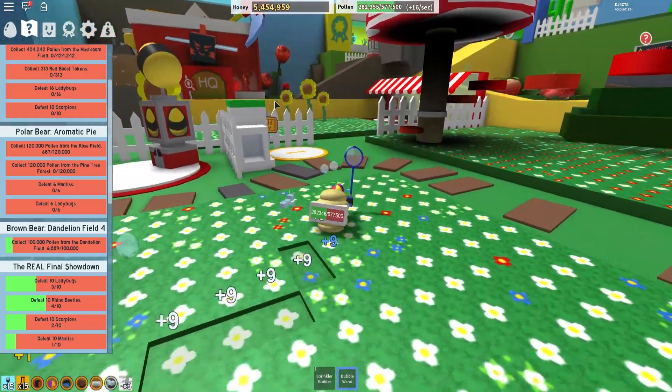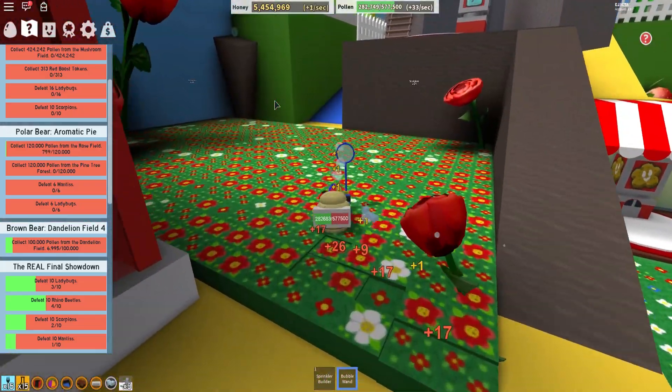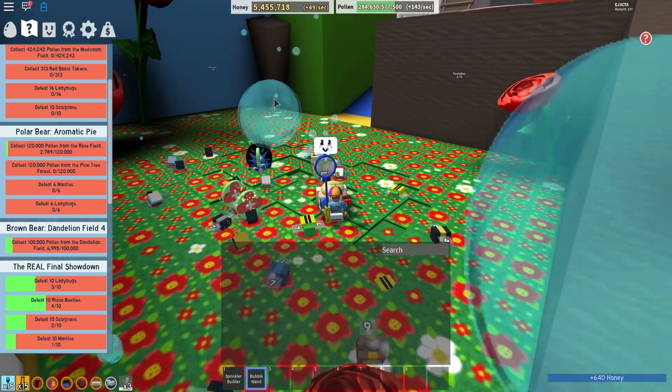So let's head on over to the rose field and we will get this 120,000 pollen that we need. We'll come up here — the scorpions are not back yet — so let's drop our sprinkler.